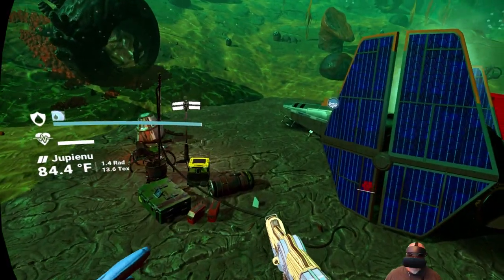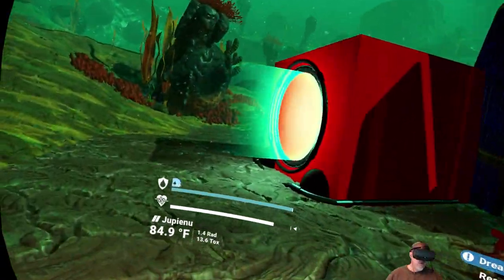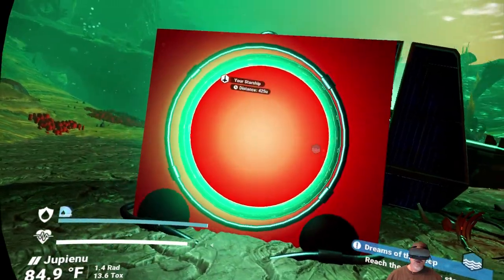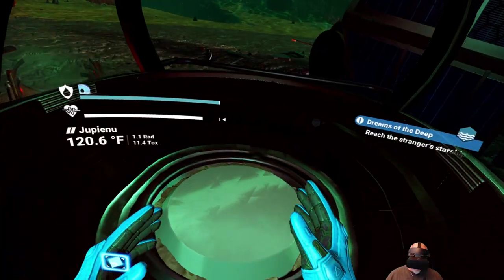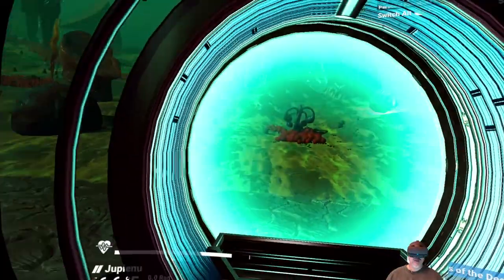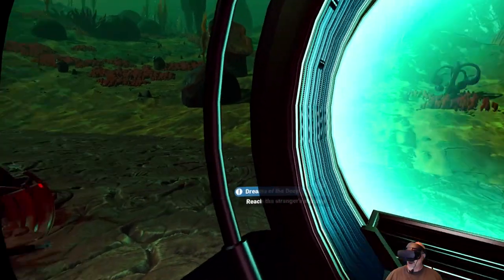Stranger's Starship. What's this red thing? Oh, is that an air thing? Oh, cool. Look at that. We can come in here and get air.